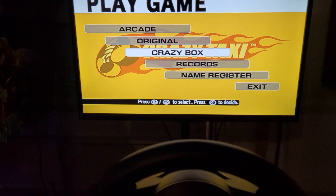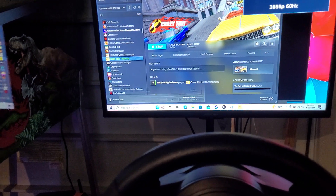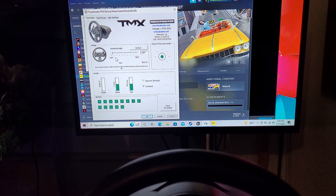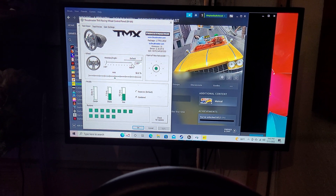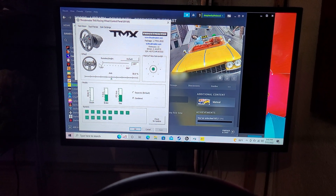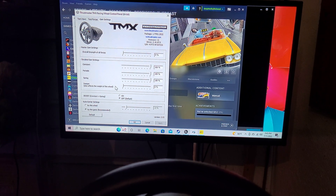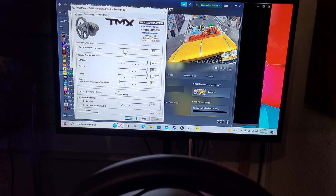Also, a quick tip for this specific game: I set my rotation angle all the way down to 140 or 150 degrees. It just makes it easier - at 900 degrees you have to spin the wheel like crazy to barely get a turn. You can adjust that rotation setting as you like. For the gain settings, I set damper down to zero.